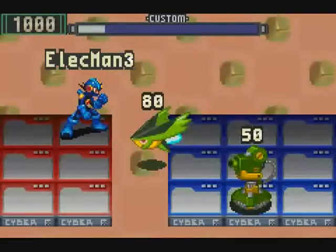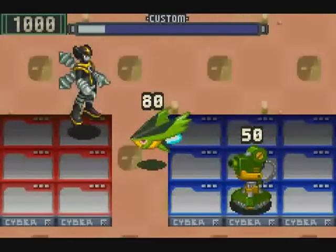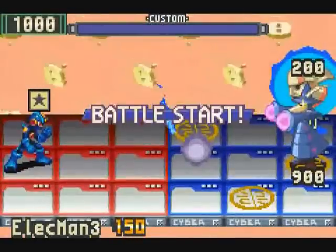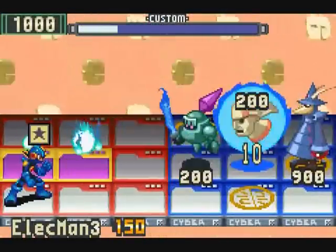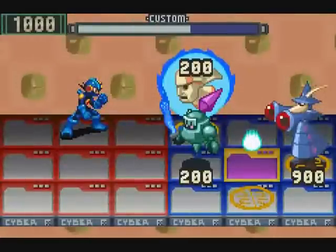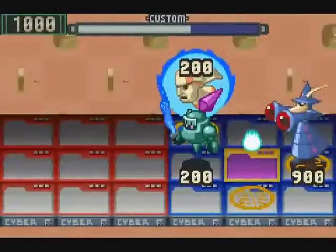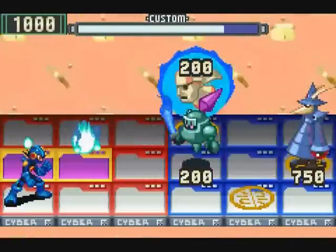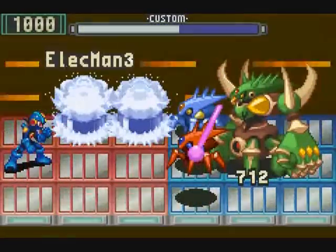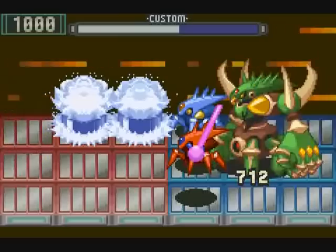It is worth noting that Elec Man can attack enemies on holes, and even enemies that are on your side of the field. Despite his ability to hit all enemies on screen, there is one strange anomaly: he completely ignores Magic Man's summoned viruses. This anomaly holds true with the Life Virus and his scuttle viruses also, so it's still weird, but at least it's consistent.